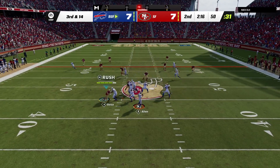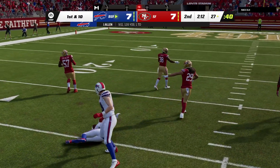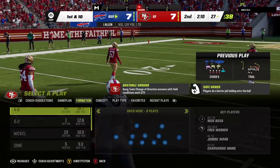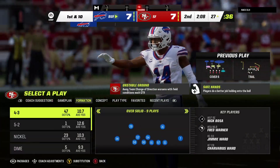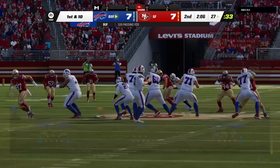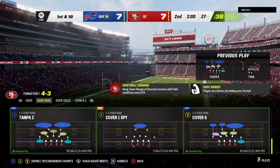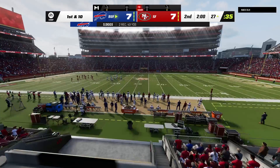Now on third and long, they'll look to throw. He's got the hookup with Diggs, and this will move the chains again as the tackle's going to be made at the 49ers' 27-yard line. Able to convert on third and 14 — a terrific play call. We've hit the two-minute mark of the first half, all knotted up at seven.